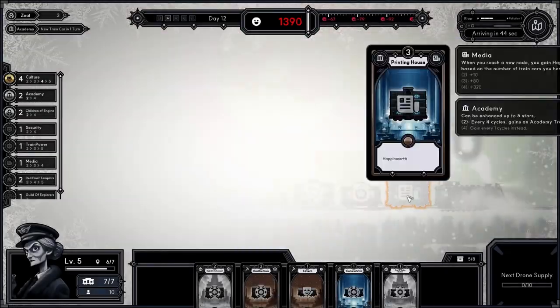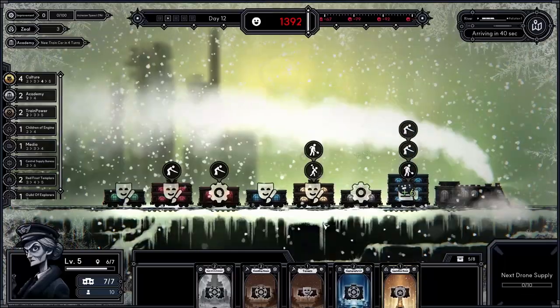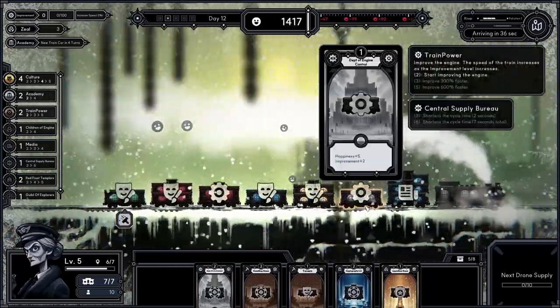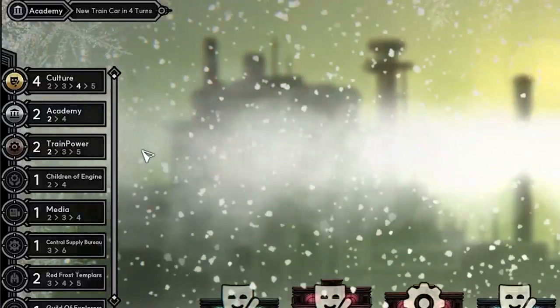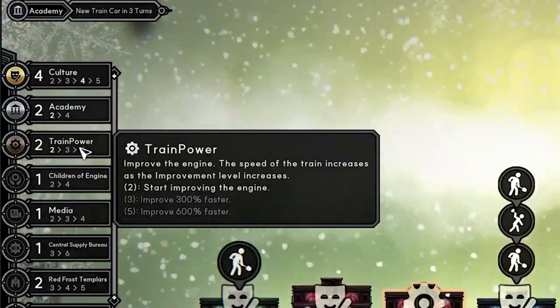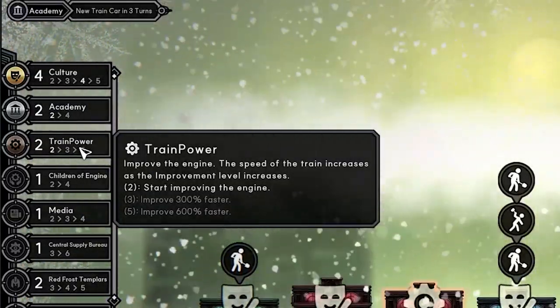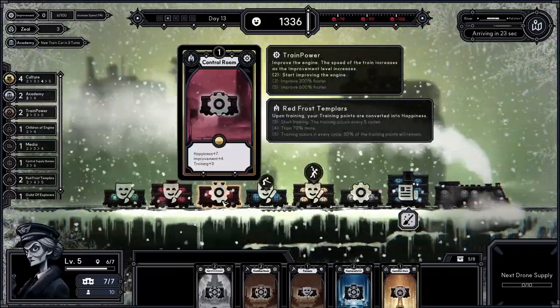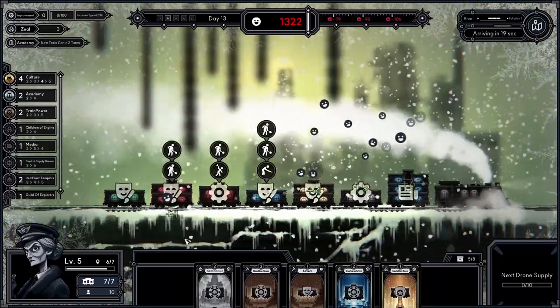I'm swapping in a card so that now we've got two train engine symbols, which activates the train power perk and starts improving the engine. Both of those train cars also generate improvement points now, and when we have enough of those, the speed of the train will increase.